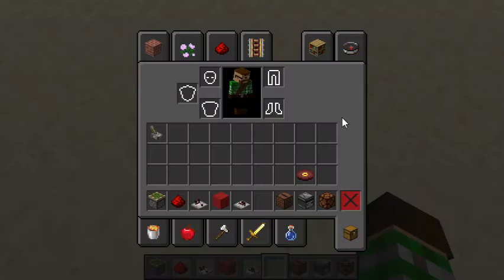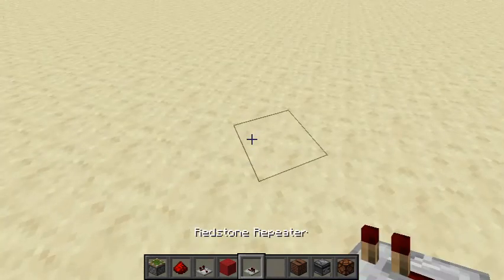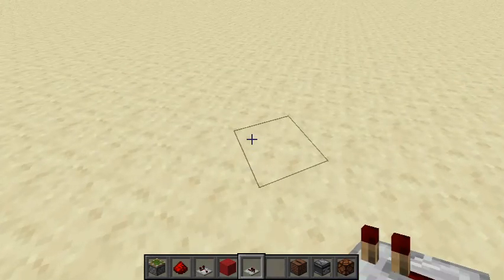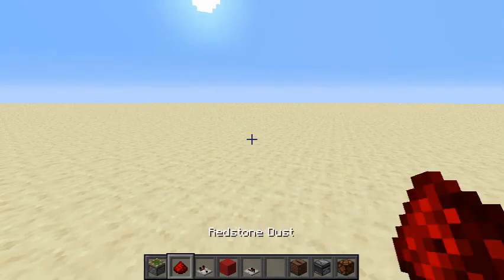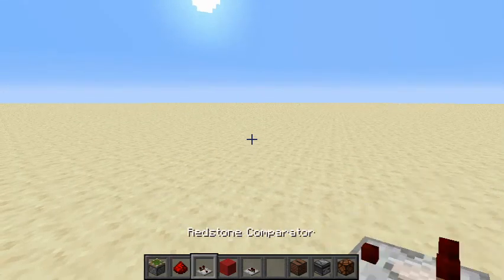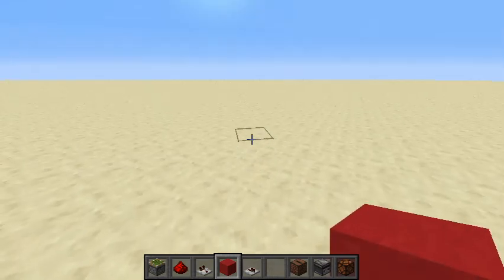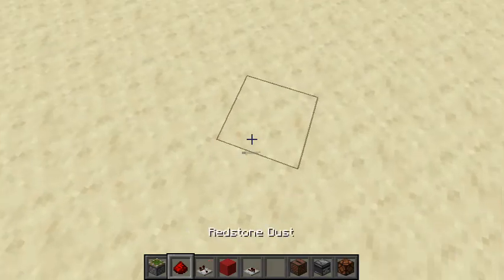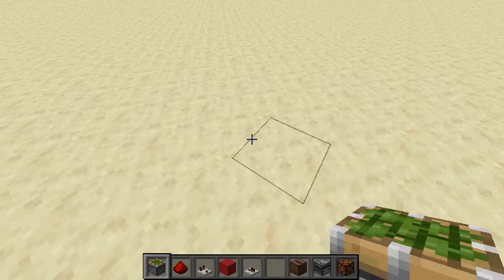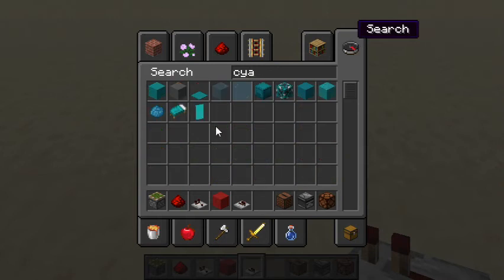The first thing we're going to want to do is make the part where it detects when a disc is in the jukebox. So you're going to want a piston, redstone dust, a comparator, any block, and a repeater. Actually, you won't need a repeater for this part. Let's just get some building blocks.